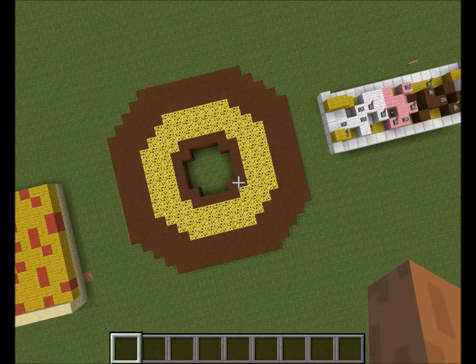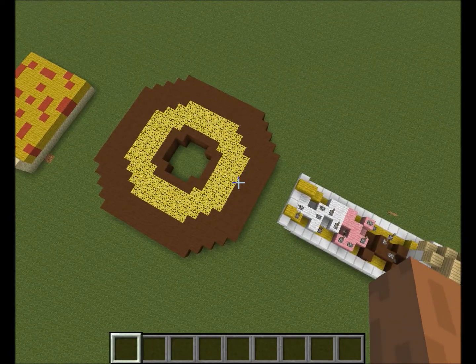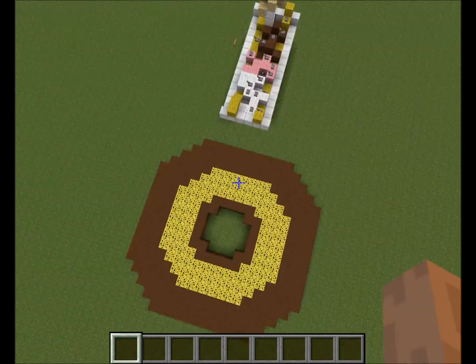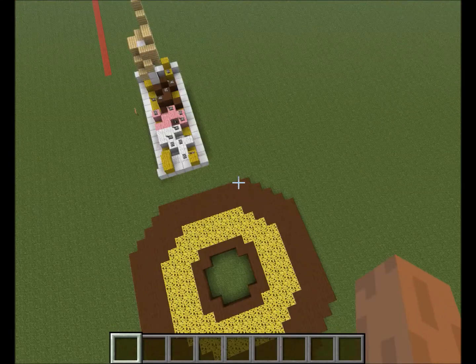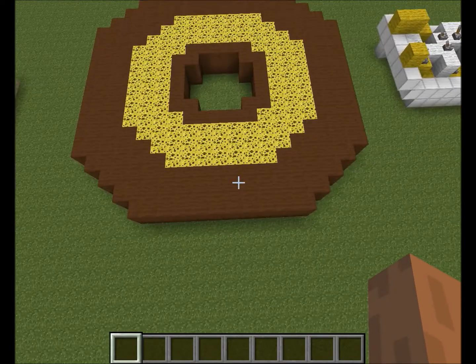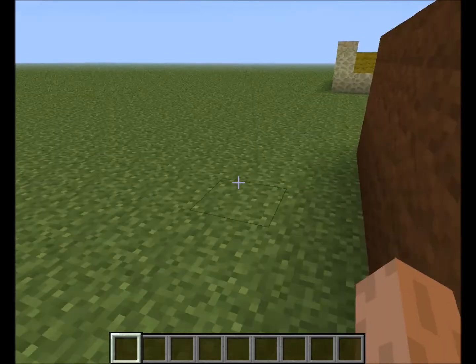That's all it is — frosting here on the thing. And the brown wall is the rest of the donut. It's a chocolate donut. Then, it's just basically a giant donut the size of me.